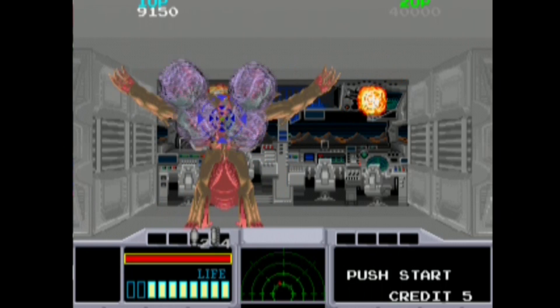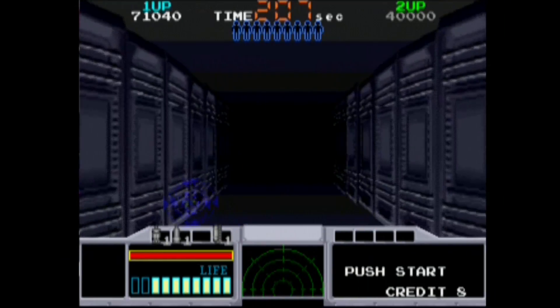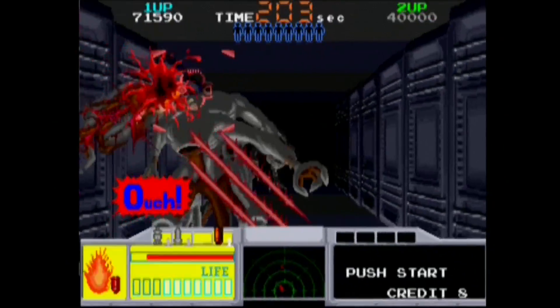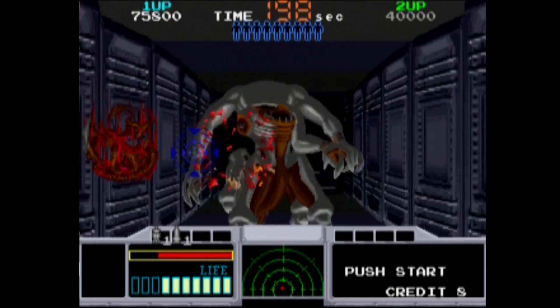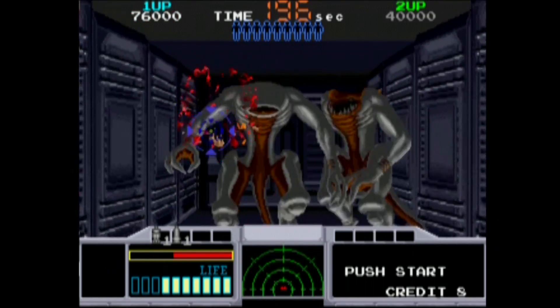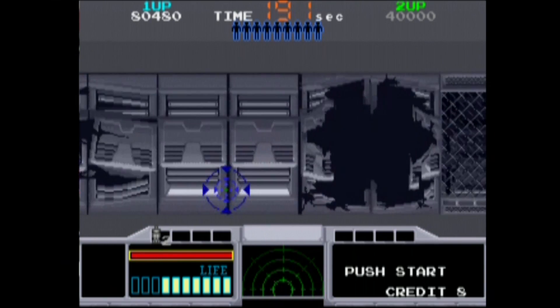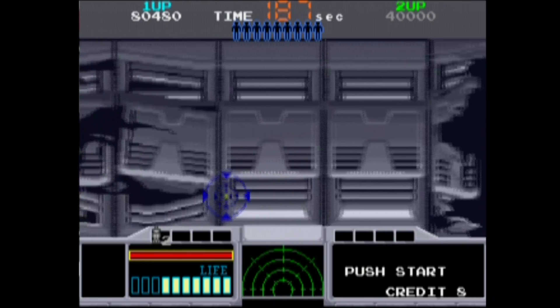Sound-wise, Space Gun also slaps with a soundtrack from Zuntata that sounds like a cross between the action scenes in Aliens and tunes you'd hear playing some Williams pinball machines — Attack from Mars comes to mind mainly. The music is pretty tight with a mix of creepy ambience to charged-up belters as you storm the colony. Sound effects also have a good bit of punch, and the gun effects and sounds of ripping aliens apart one round at a time are solid. There's even a bit of voice synth here, and while minimal, it still sounds pretty good when you do get to hear it.